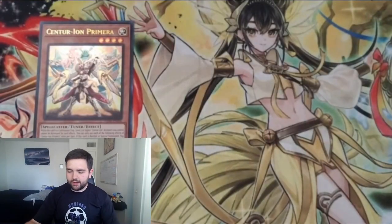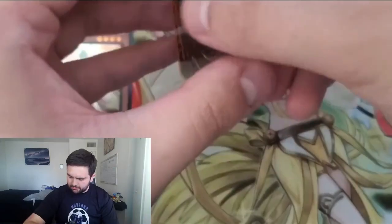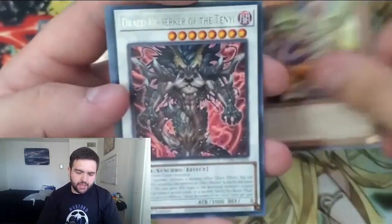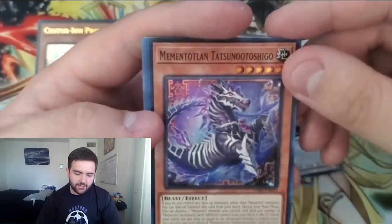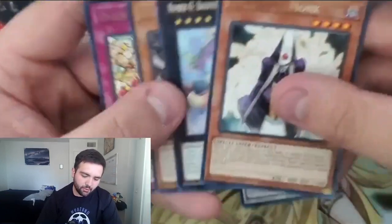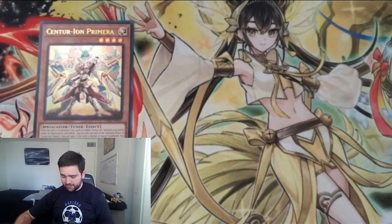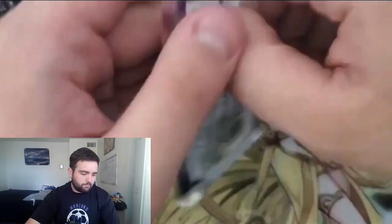Next pack up. I believe there are three Ultra Rares per box — that's how these deck-building sets work. We got Ekotos again, we got the Berserker of the Tenyi, and then the horse guy from Memento — I can't pronounce his name, but I'll gladly take it if I want to build this deck. And we got Baguska reprinted again. I mean, it's a generic extra deck monster, so I'll take it.